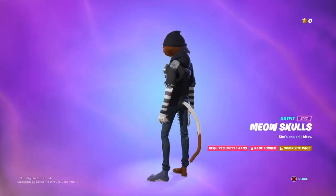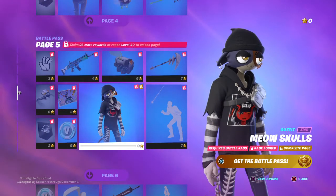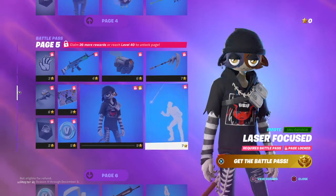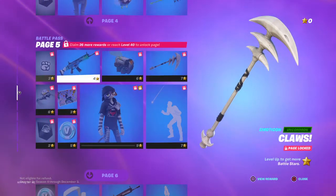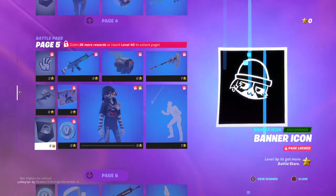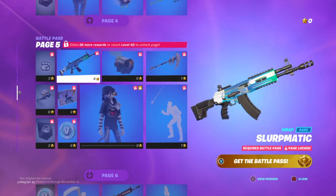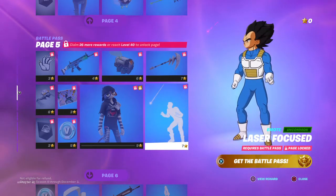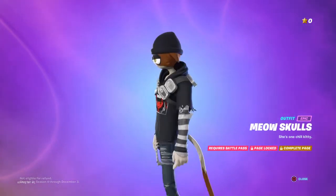The next skin we got is Meowskulls - I think it's my favorite skin this season. This is the pickaxe fishing flare, a normal pickaxe actually. The glider called Comfy Cats. Banner icon, V-Bucks, Small Fly Surprise. Slurp Matic. Laser Focus - if you know what cats love, it's lasers. Like the video if you know what cats love and if you like cats.